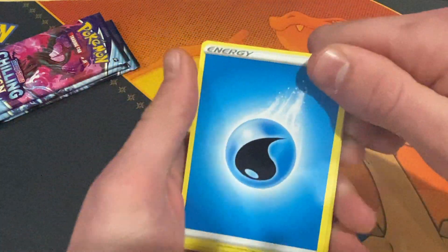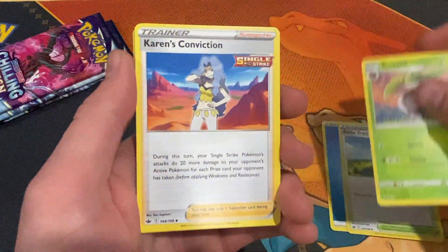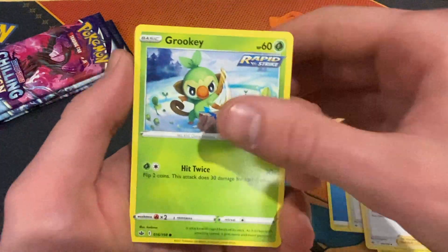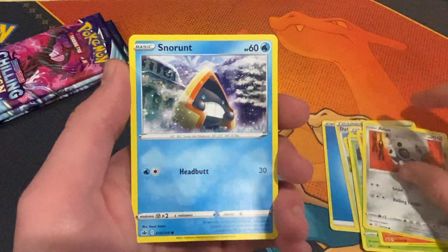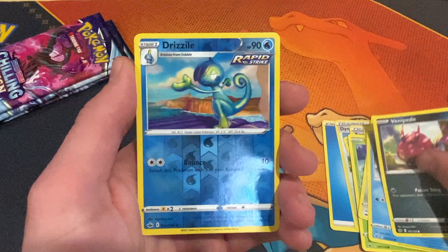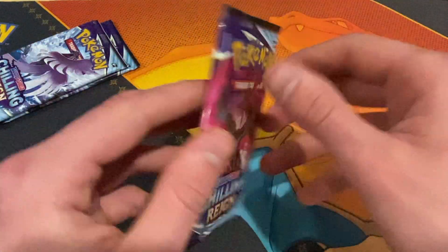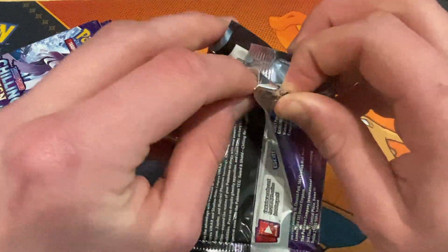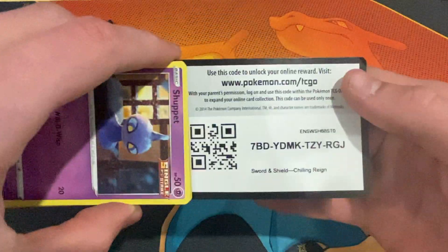Starting off with water energy — we haven't been doing this for about a week and a half since the last video. There's Grookey, Scorbunny — we're getting all the starters. There's Aaron again, there's Snow Runt, we have the bug Pokémon, Drizzle — not a bad Pokémon — and underneath that is going to be an Ampharos regular rare.